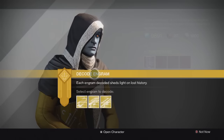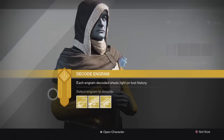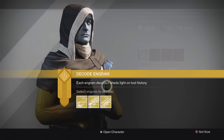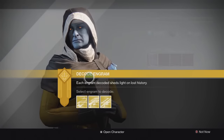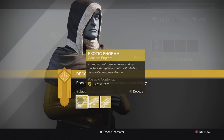We're at the one week mark since the December update came out and I still have a bunch of exotics to acquire. I got a few from things like Trials packages, the Lighthouse chest, stuff like that. I'm still looking for some more stuff since the last engram opening, so let's see if we can get some new stuff.